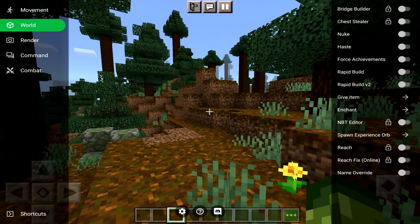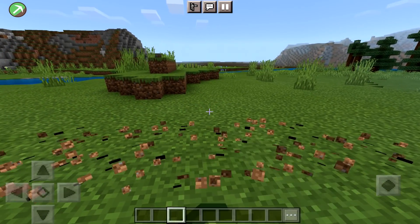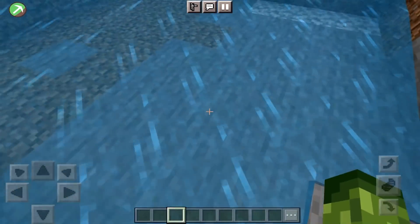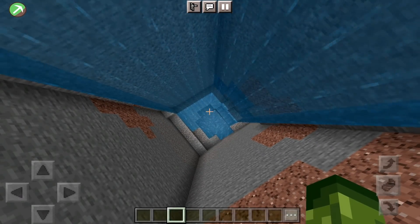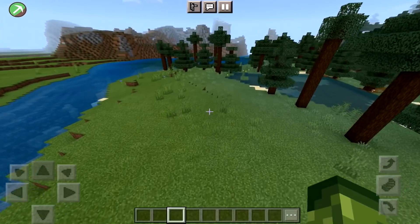Moving on to a couple other things. We have World features which include bridge builder and chest dealer. Now there is a premium version for this app, however if you watch an advert you get 15 minutes of premium, which is quite useful. We have nuke — oh, that's probably not a good idea. That is one way to destroy people's bases. It's got a range setting: three by three, five by five, or seven by seven. The three by three really isn't that laggy. If you've ever wanted to get down to bedrock in seconds, this is literally going to be the way.